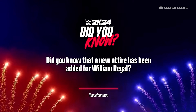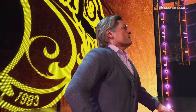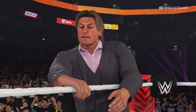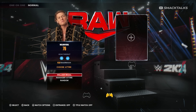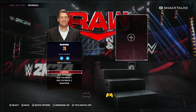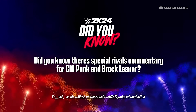Did you know that a new attire has been added for William Regal? This is another secret update contained in patch 1.08 — previously noted for unlocking manager attires for Triple H and MVP. Reece Mannington reveals that William Regal's manager attire was also unlocked. Not only is it available when using Regal as a manager, but it can also be selected when playing as Regal in matches, now listed on the selection screen as an alternate attire.